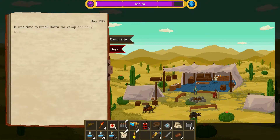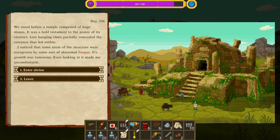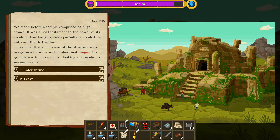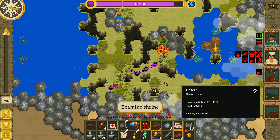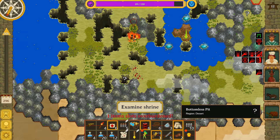89 sanity - probably not worth resting again. We stood before a temple comprised of huge stones - a bold testament to the power of its creators. Low hanging vines partially concealed the entrance. How many metal packs do I have? Six. I noticed some areas of the structure were overgrown by some sort of abnormal fungus - its growth was tumorous, even looking at it made me uncomfortable. We found some kind of ceremonial tomb room. If these places held any riches we'd find them here. I just cannot read today. The fungus broke through the ground and covered everything in oily red patches. And we've got a fire from Claudia!